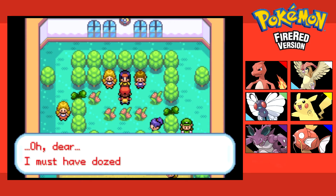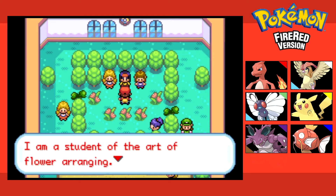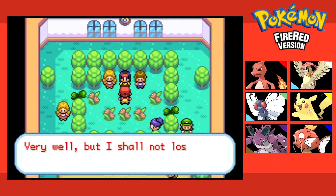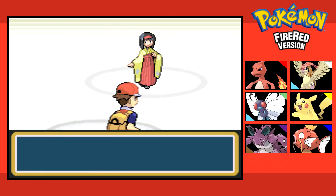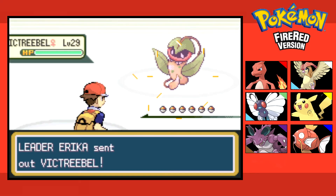My name is Erika. I am the leader of Celadon's gym. I am a student of the art of flower arranging. My Pokemon are solely of the Grass type. See, I was close — it's Erika, not Eric. She's probably one of the easiest gym leaders to verse — 99.8% chance we're going to win.